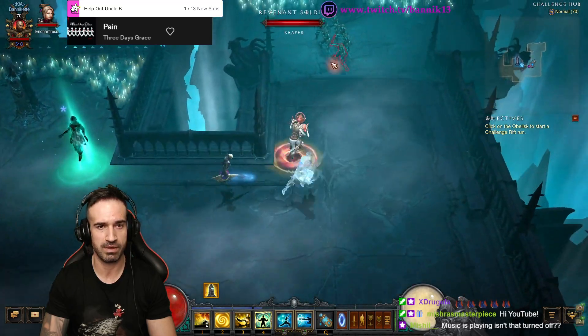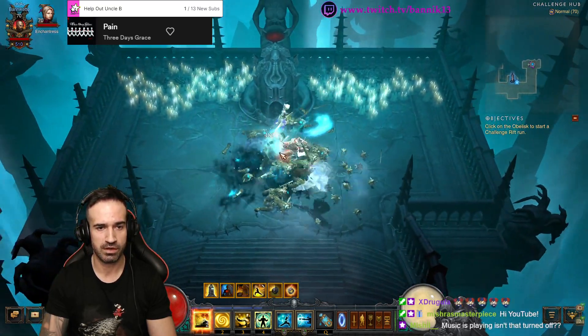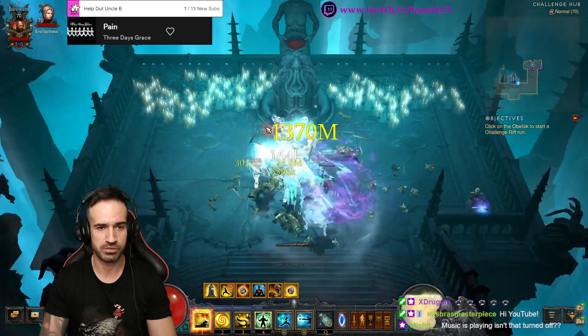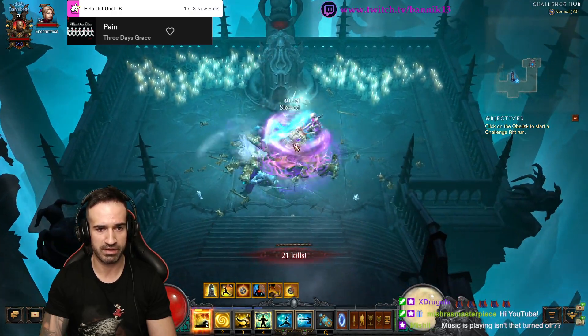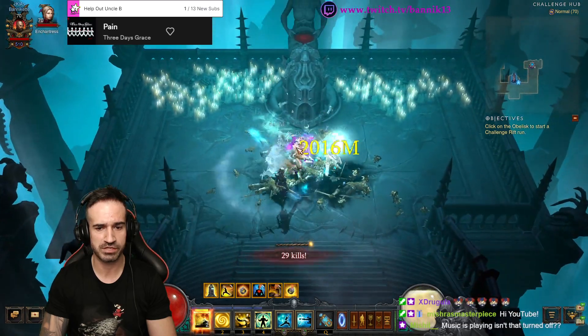When you come across an enemy, use Dashing Strike to get that awesome buff, then use your primary damage dealer. You've got a choice of crippling wave or deadly reach — two primary resource-generating abilities that you can use. Just remember to use Dashing Strike every now and then.